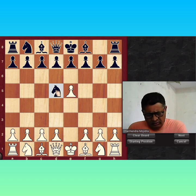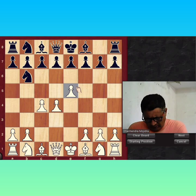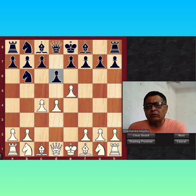Knight E4 is not a very smart move — it is a dubious move. So Black likes Knight D5. After Knight D5, White should play C4 to waste Black's move. After C4, Black will move to Knight B6. And now D4 with a strong pawn center. After D4, Black will move his pawn to D6 to exchange the center.